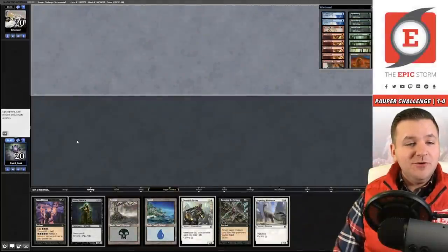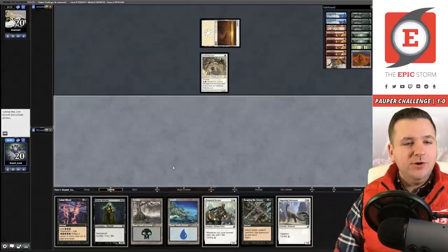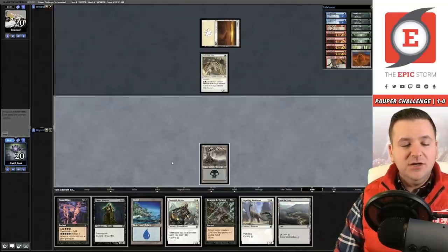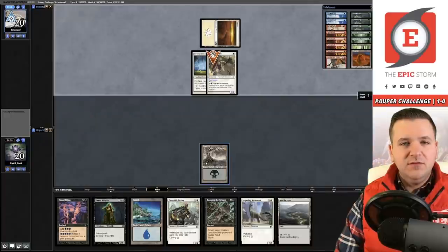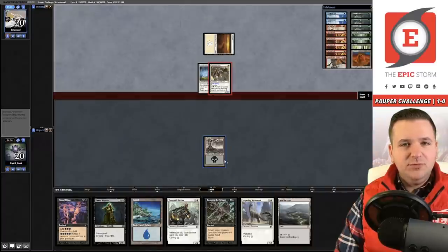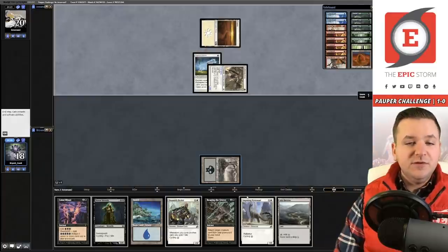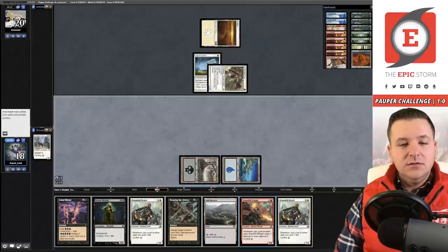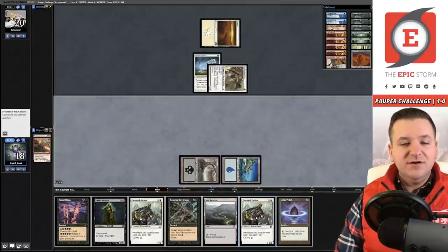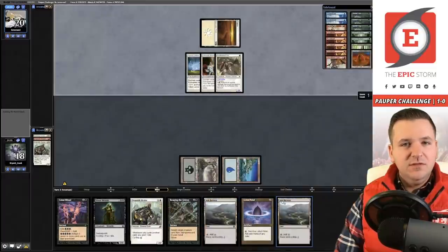Round two, we're on the draw. Hand has land cyclers, Reaping the Graves, and acceleration with Cabal Ritual — not shipping this. Opponent appears to be on mono-white Heroic. Play the Swamp and pass. Looking to draw more acceleration — Songs of the Damned, Dark Ritual, those sorts of things. Opponent doesn't have a second land, which could be good for us. Falling to 18 life. They pass the turn — let's cycle the Dino. Don't want to cycle Ash Barons; velocity is the key right now.